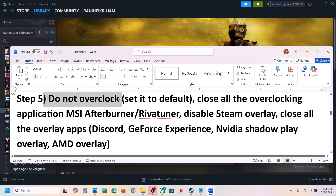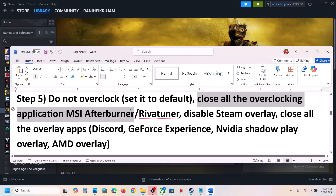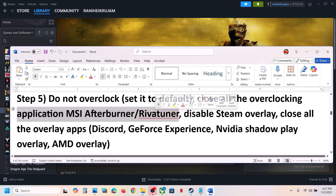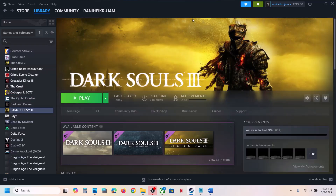If still not working, the next step is to disable overclocking. If you have overclocked your computer, set it to default and close all overclocking applications — such as MSI Afterburner or Riva Tuner — revert to default, remove the overclock, close the application, and then launch the game.